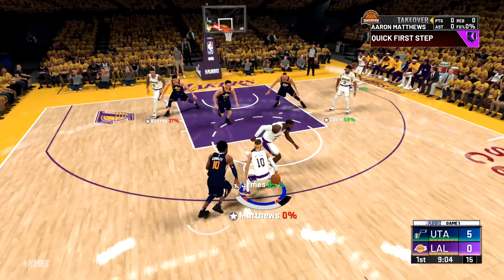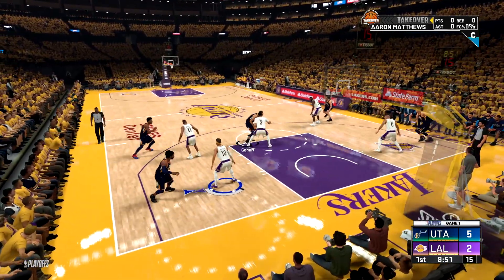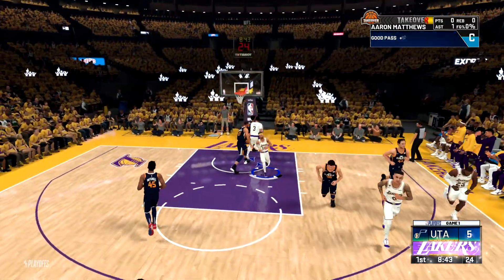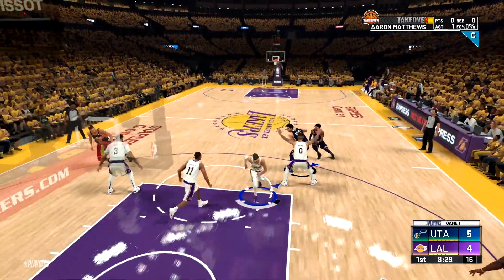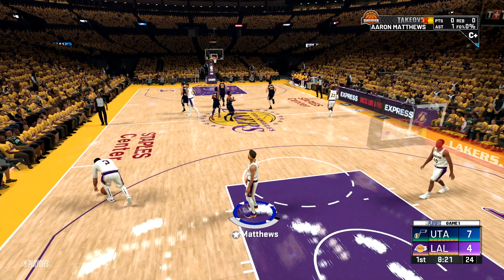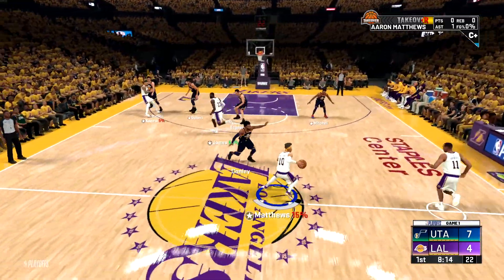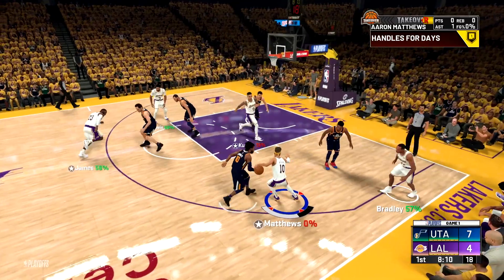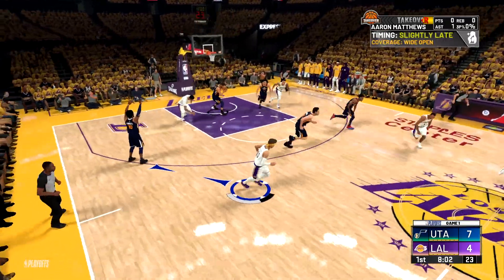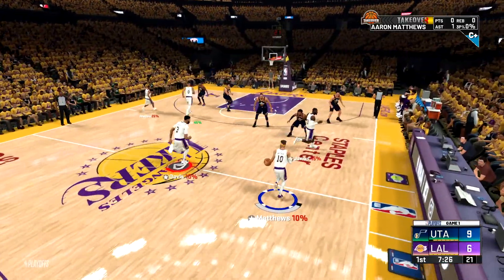Trying to sauce up Conley real quick — oh Conley can't keep up! Finding AD, there's the foul. Gobert trying to sauce up AD — that ain't gonna happen. Finding AD and he's slamming it, let's go! Crowd is on fire here in LA. One defensive badge — it sucks being super weak in the interior like that. AD coming away with the steal, taking it all the way. There's been a ton of fouls so far.